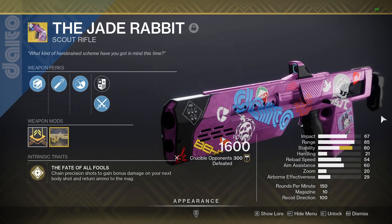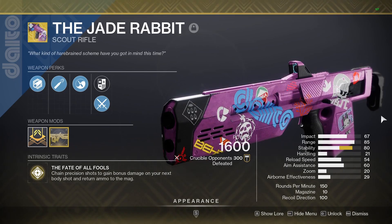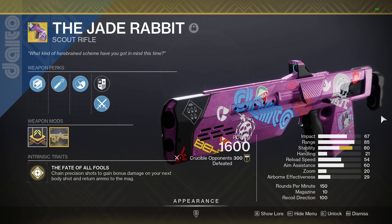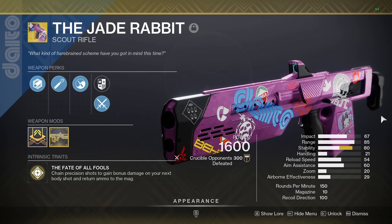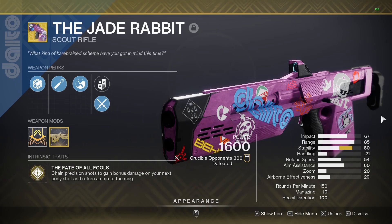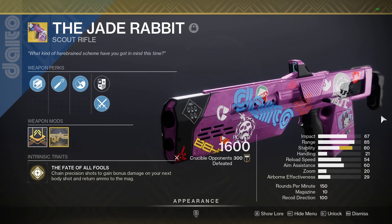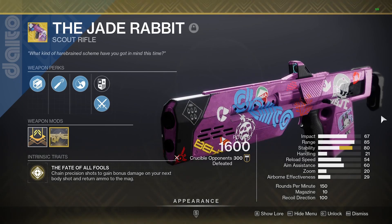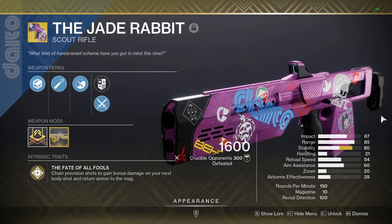It's also not super snappy. I have mods and subclass perks that help me out with handling, but if you don't have any mods or subclass perks it's going to feel super clunky when you start using it. The reload is actually very good — it's a pretty quick reload for a scout rifle. For aim assist I have target acquisition mods so I'm not just running the base 60, and the aim assist does feel nuts at times. I'm also playing on controller so that helps out a little bit too.